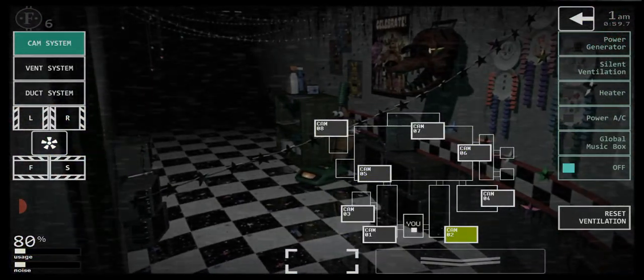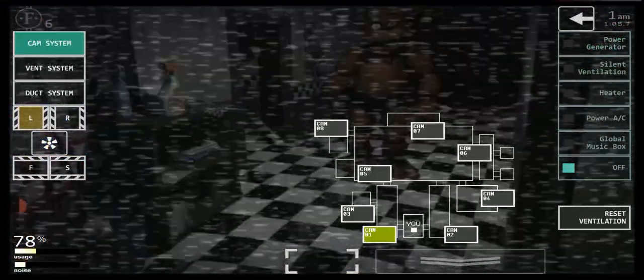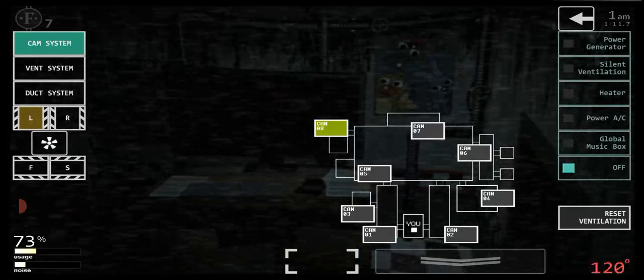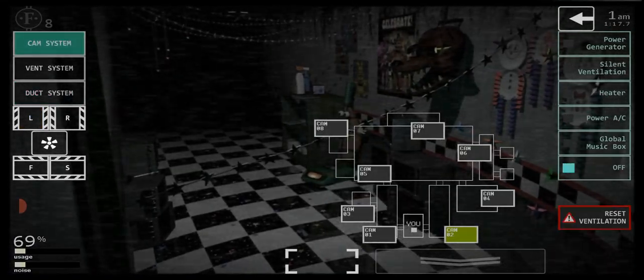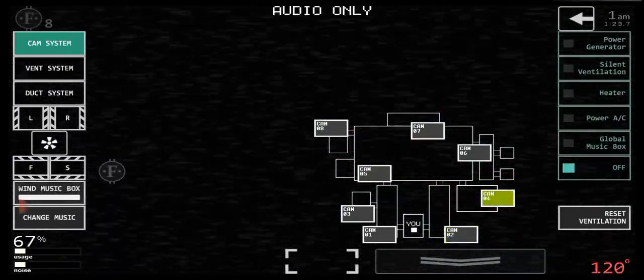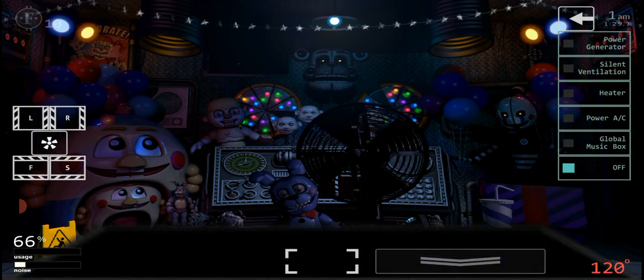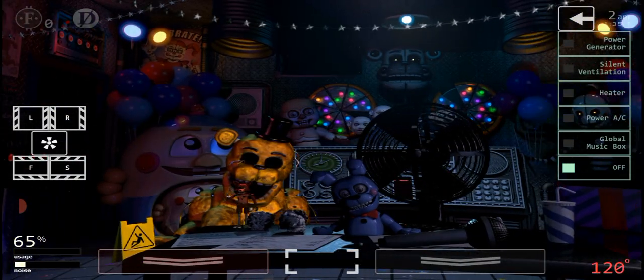The phone call starts playing. I'm not sure if I'm closing the doors early — I just meant to focus on Foxy. The recording mentions introductory greetings and some legal thing about Freddy Fazbear's Pizza. Oh no — you can't death coin him! Okay, that's a loss.